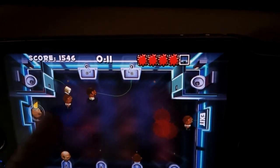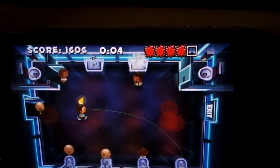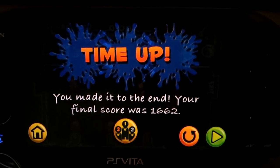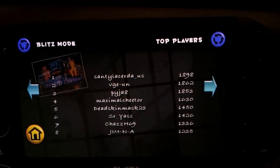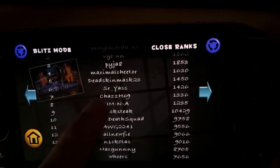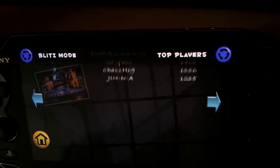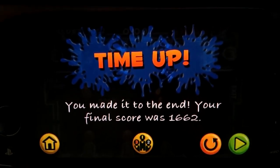You go up there, wash your hands, go down there. I'll keep you all in for the point bonus. Time's up - you made it to the end. Your final score was 1662. Let's see how I did compared to some other people - Blitz mode on this. Apparently it can't display any five-digit scores over 11,000 - that's a bug. Can I find myself on this leaderboard? No, apparently I can't. Never mind.